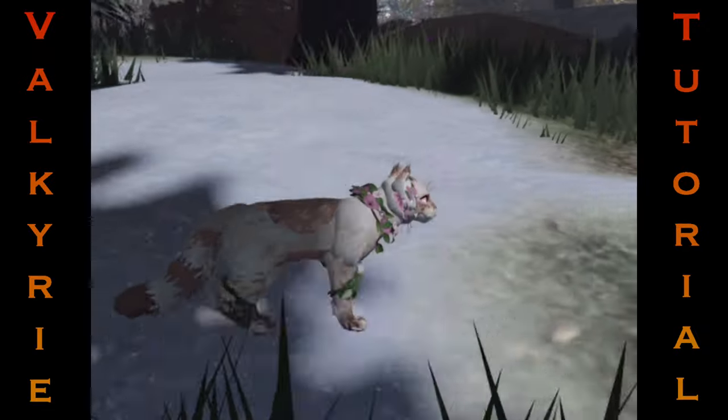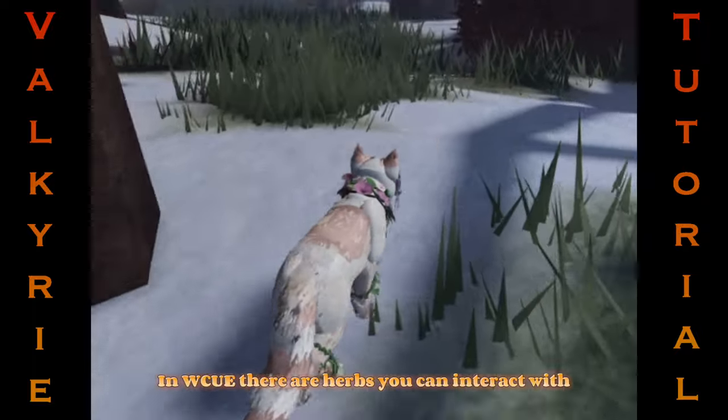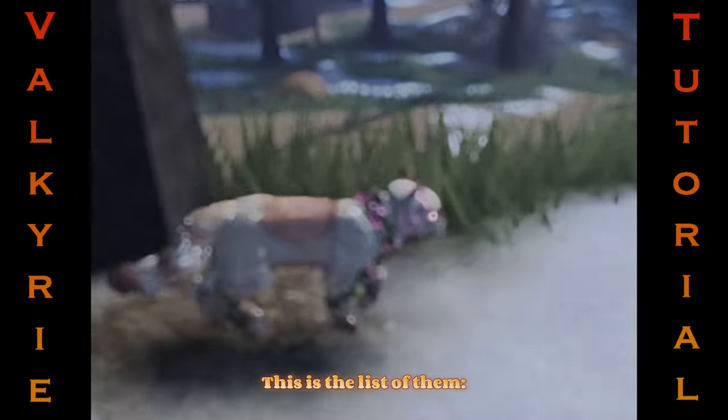Step 2: Know your herbs and terms. In Warrior Cats Ultimate Edition there are herbs that you can interact with, collect and store. These herbs have their own unique properties that you can use in game. Here is the list of them.